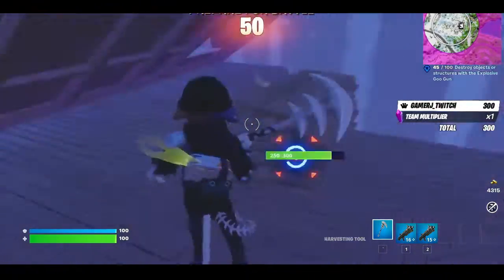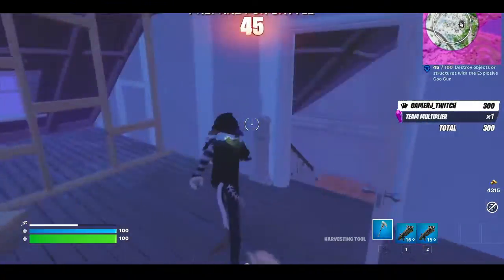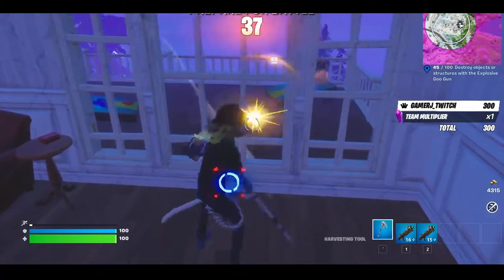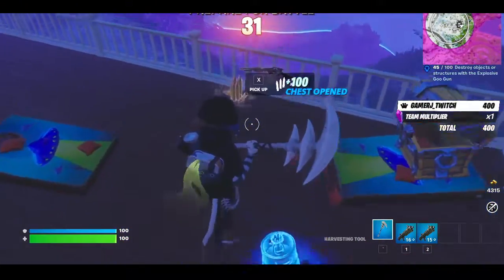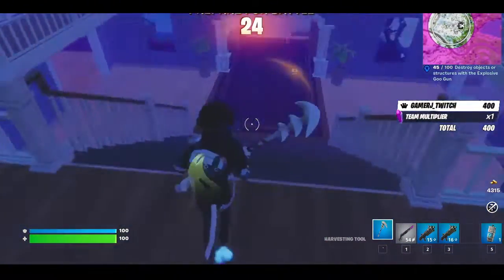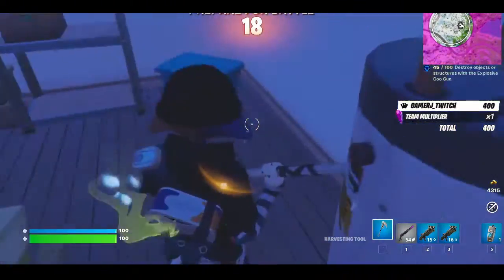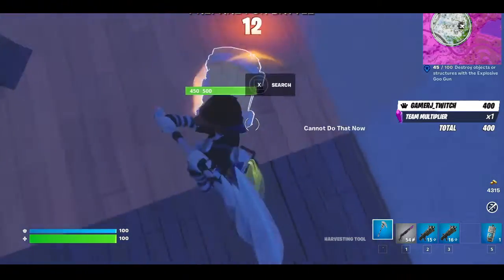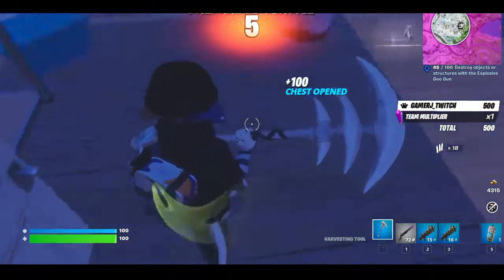Nothing over there, chest out here. Got a sideways rifle — keep the shoot kit in the inventory. Oh there's a door there, wasted 10 seconds. Another chest — yep, in there. Oh, we're starting soon.